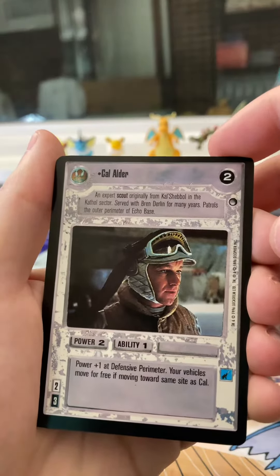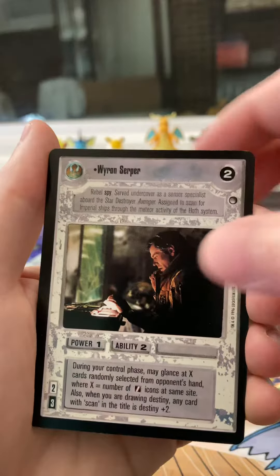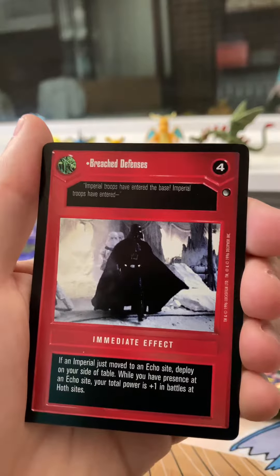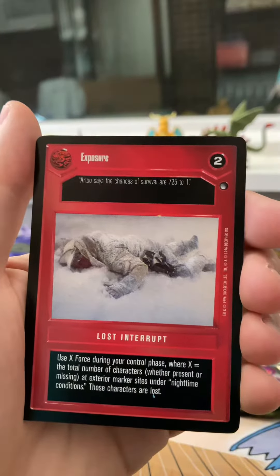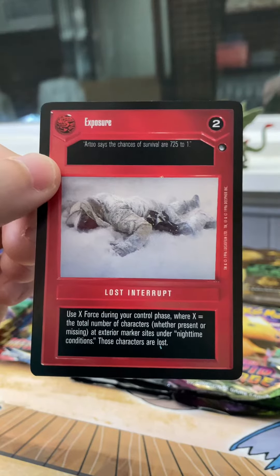Cal Alder. Wyron Serper - I think Decipher just made up some names for some of these. Breached Defenses - there's a nice picture of Vader coming into Echo Base. And I believe this is going to be the last one: Exposure. So there we have it - that is this Hoth pack.